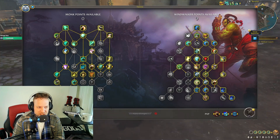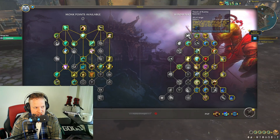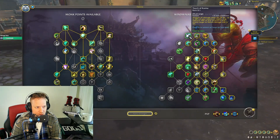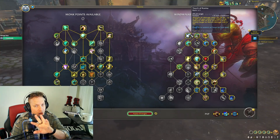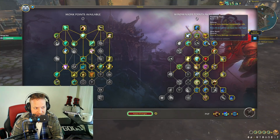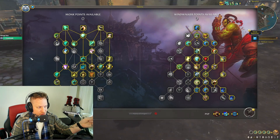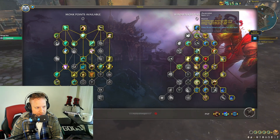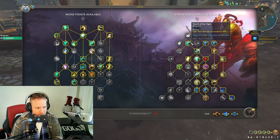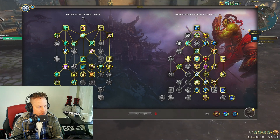Now for the spec side of the tree — what does the single target build entail? Starting at the top, you want Ascension. You could also take Touch of Karma as another defensive if needed — take one point out of Flashing Fists and lose 10 percent of your Fists of Fury damage, or keep double Fists of Fury damage if you don't need the extra defensive. You also want Touch of the Tiger for Tiger Palm damage.